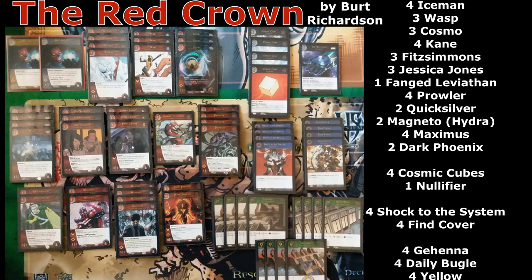Alright, so it's Red Skull main character — that's Hydra Red Skull. For the characters, we have 4 Iceman, 3 Wasp, 3 Cosmo, 4 Kane, 3 Fitzsimmons, 3 Jessica Jones, and 1 Fanged Leviathan — that's the 3-drop Comet Fall one.